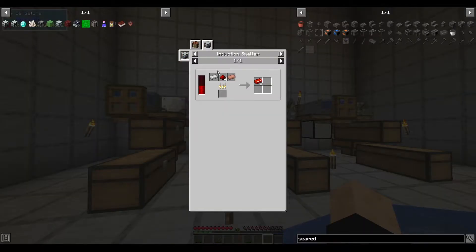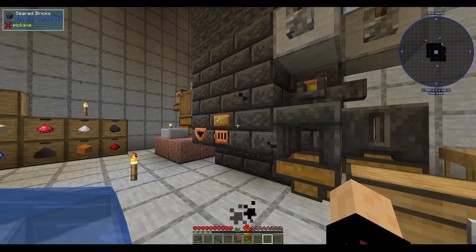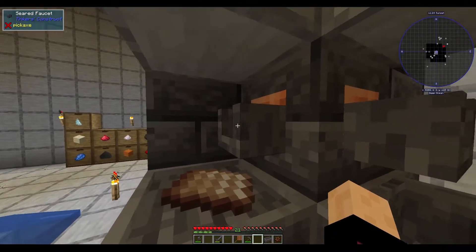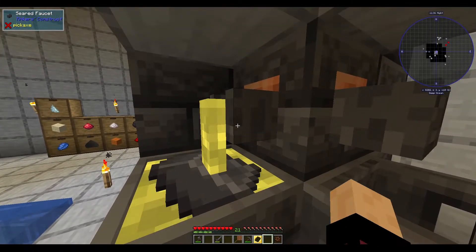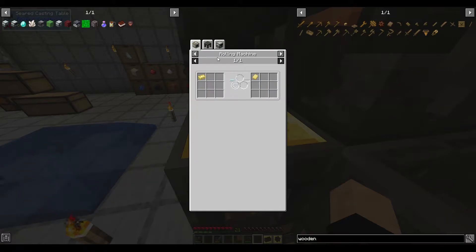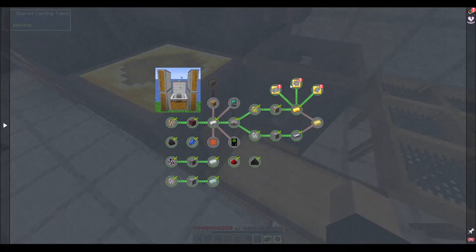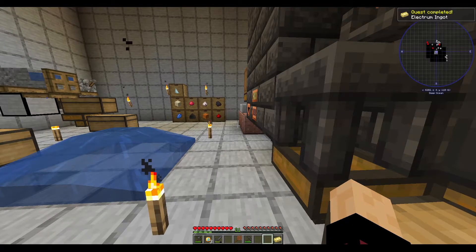Let's start with the induction smelter - this is something we can do. Seems like we're going to use these quite a lot, so let's make a few gold casts: one for gears, one for ingots, and a plate. That's a small plate gold cast, then the ingot, and the gear. Now we need to make a lot of electrum and iron plates - electrum is gold and silver. The quest wanted an electrum ingot - there you go, that's an electrum ingot.